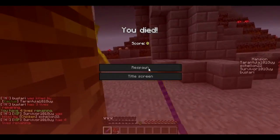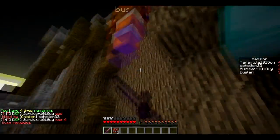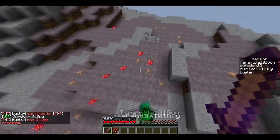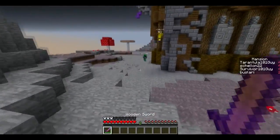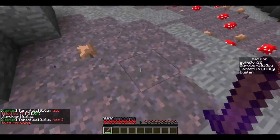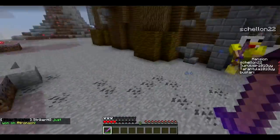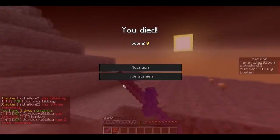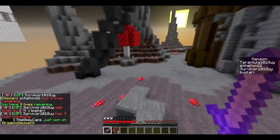He's probably gonna kill me — yep, he killed me. Just use the sword — killed him, got rid of him. Same thing. Yeah, the sword is awesome. Tarantula got in my way and I accidentally killed you. I'm not doing very good. Looks like we both killed each other.